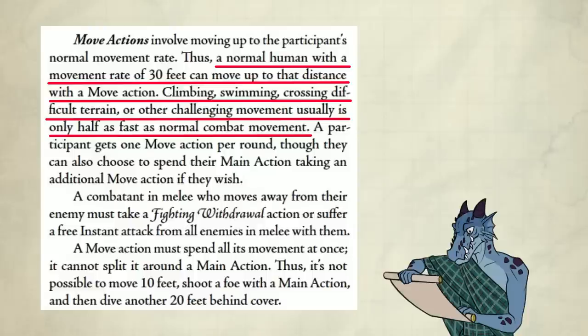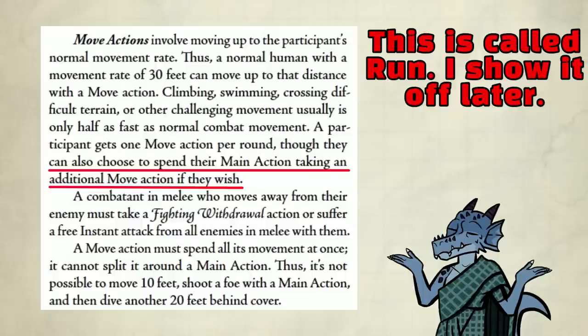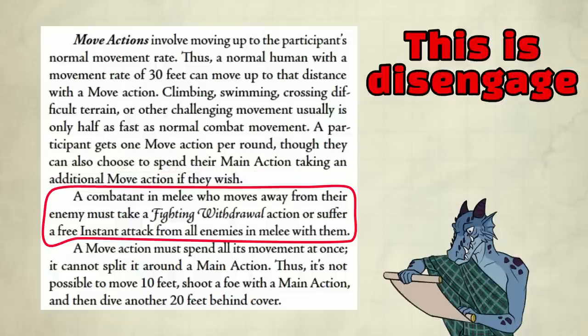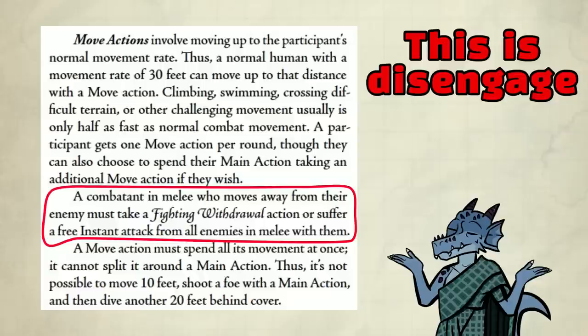Move action: you usually have 30 foot movement. If you climb, swim, or cross difficult terrain, it's half movement. You can take a main action to run — that's dashing. Disengage is called fighting withdrawal, and that's also a main action. If you move out of a melee enemy's reach, they can then take a free instant action to punish you. Sometimes in 5e, it's optimal to bait opportunity attacks for multiple reasons. Here, you can't do something like that because it's free — it just has the trigger.